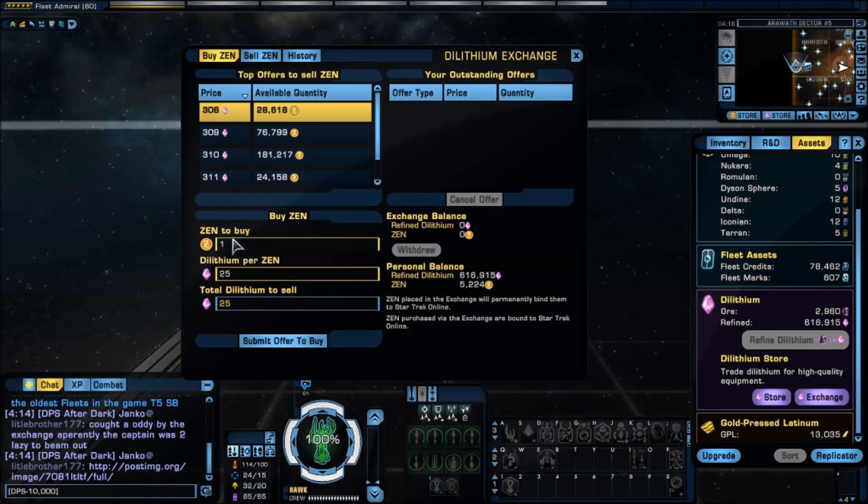There is a maximum of how much Zen I can offer to buy at one time, and that maximum is 5,000. I happen to know the amount of dilithium I have is way over that maximum. So I'm going to put in the Zen to buy field the maximum — 5,000 — and you'll notice it automatically fills in the bottom line at 125,000 dilithium. So at 25 dilithium per Zen, I'm offering to buy 5,000 Zen, costing me 125,000 dilithium.